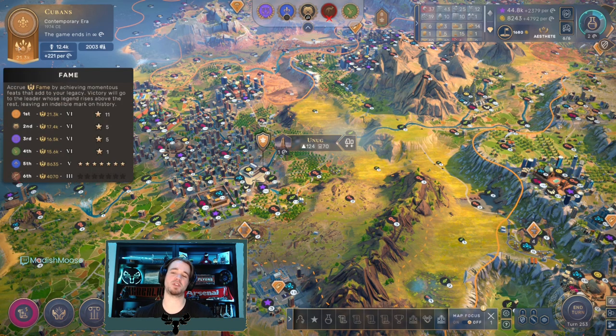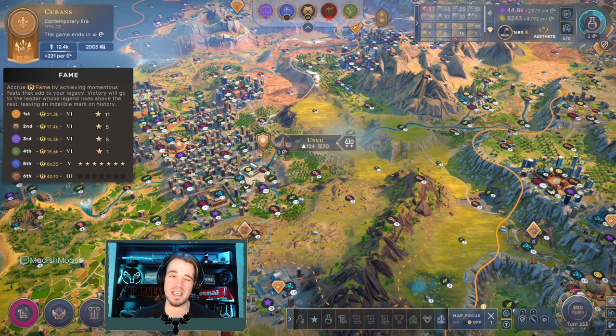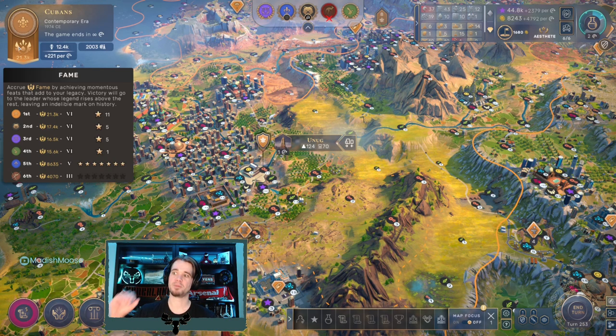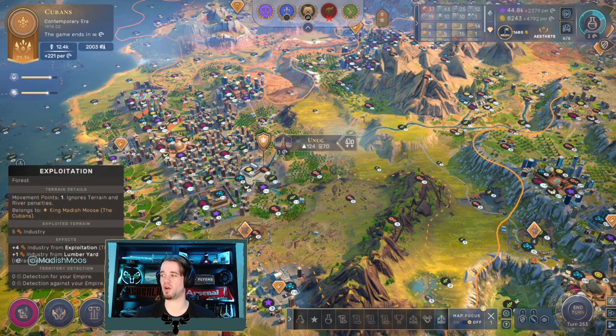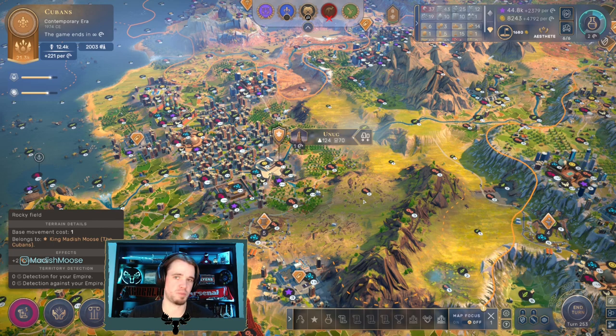We have a substantial lead in fame - 21.3 thousand - and we're not even really pushing for stars in this era. There is a lot of fame available to you in the contemporary era: there's stars, but additionally all the different projects you can run in the Space Race, the GeoSecret satellite projects, and the techs at the very end of the tech tree. So if you're trying to catch up to somebody, getting to the contemporary era, there are options potentially to do that.